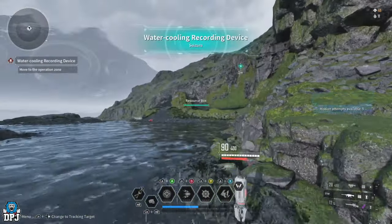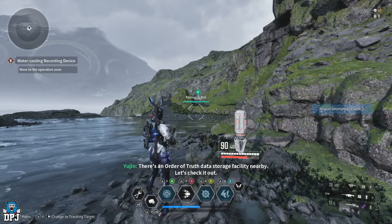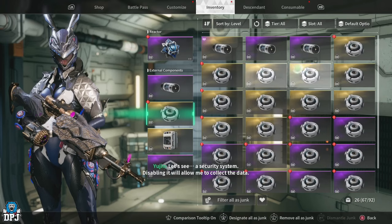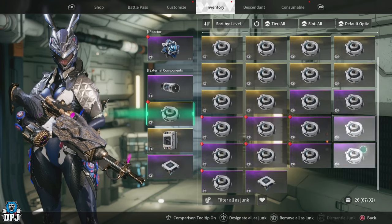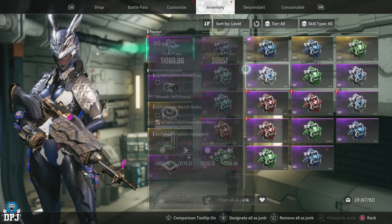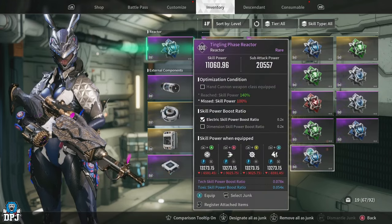Remember, it isn't all about the kuiper shard drops in the mission — don't forget the duplicate modules and weapons you get dropped can be dismantled for even more materials. I got a load of sensors that run too. If you enjoyed the video, leaving a like really helps. If you want to see more First Descendant content, be sure to subscribe — hopefully I'll see you on the next one.